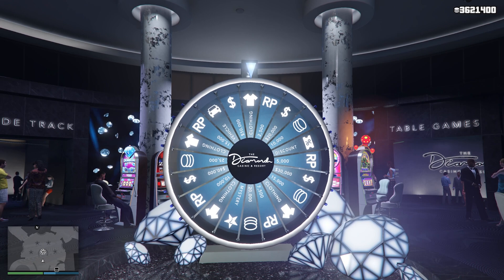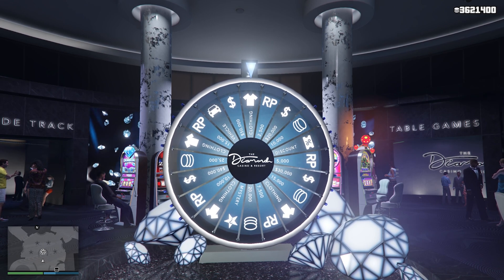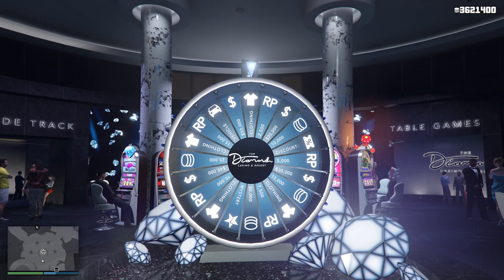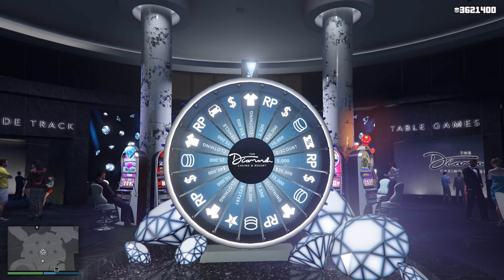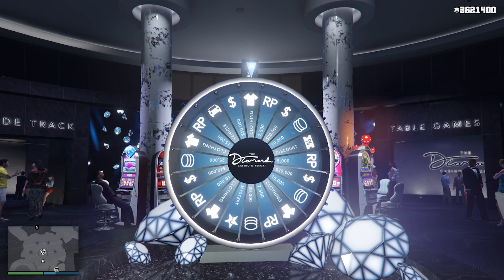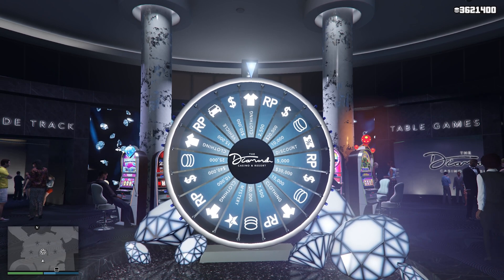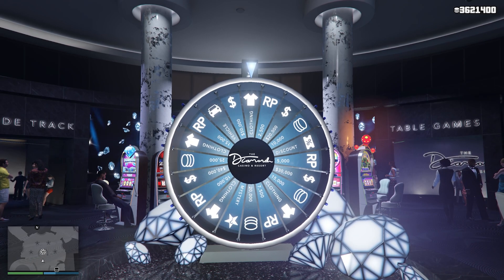At this point, once you have both those requirements out of the way, you are now ready to go for the entire method. What I'll go ahead and do is actually switch to a different perspective, so you know exactly how I spun the wheel with the controller and you can see how I got it on my first attempt. You can also see what to do if you actually manage to lose.